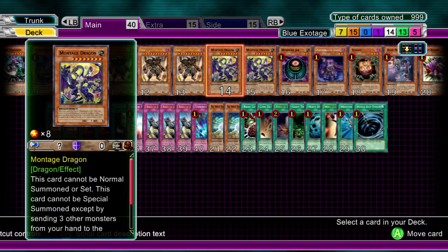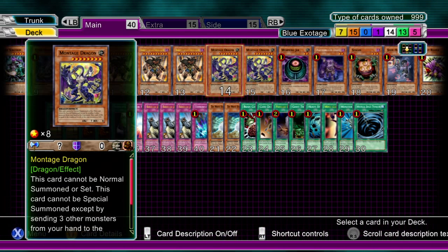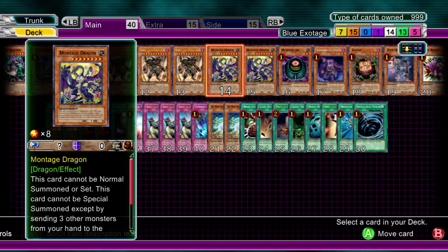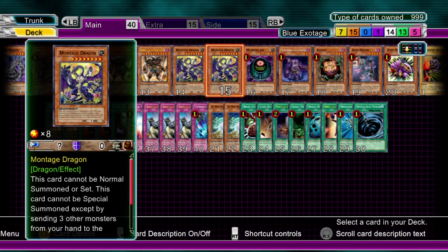There's only two Montage Dragons because your hand can be really strange at times. You could bump into an Exodius, a Blue Eyes, a Montage, and then just spells and traps, and then you can't really summon anything. That's what I'm talking about in terms of throwing up random hands. But two is fine, and like any deck, you're going to have random hands from time to time.